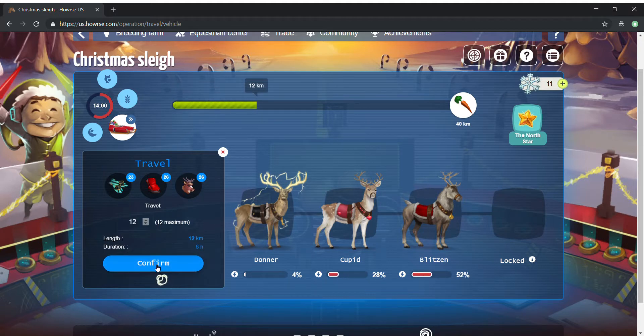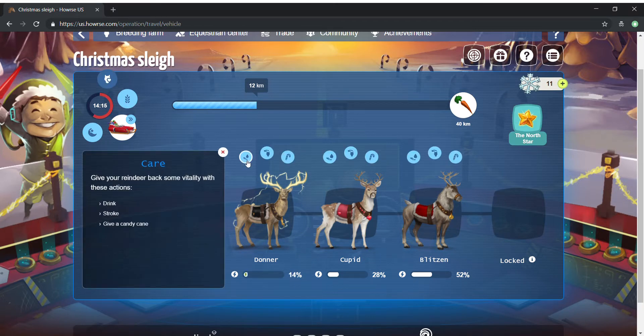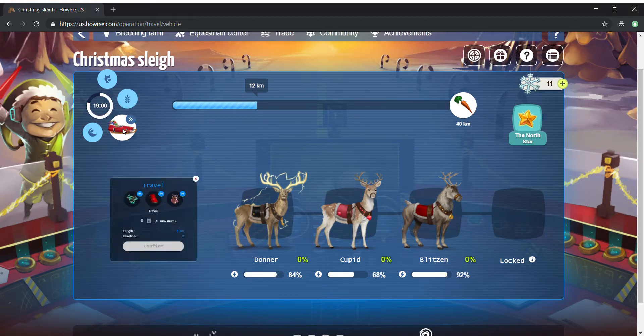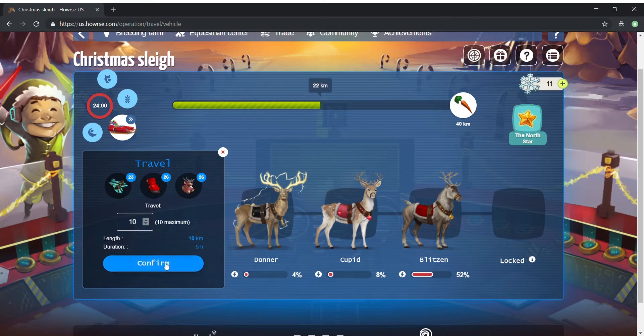There's a weird little thing where we now have to type our travel in. I don't understand why the little dots went away but they are gone. Just as in level two, I do the care only for the wheel reindeer and then I do eight feed, and that allows me to do ten more travel.